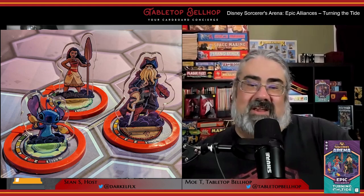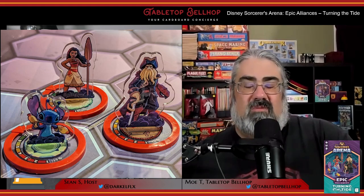It's published by The Op in late 2022. The small box expansion has an MSRP of $19.99 US. It adds three new characters to your Disney and Pixar skirmish game: Stitch from Lilo and Stitch, Davy Jones from Pirates of the Caribbean, and Moana from Moana.